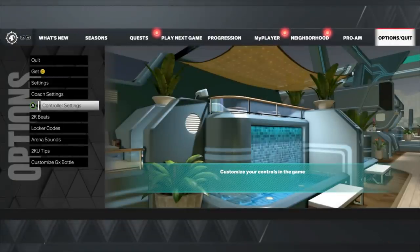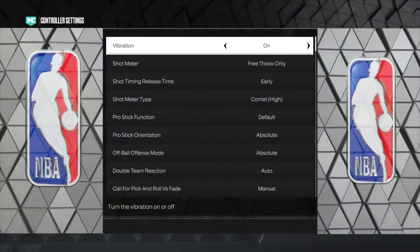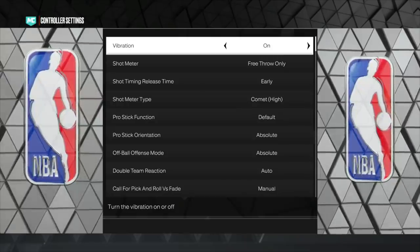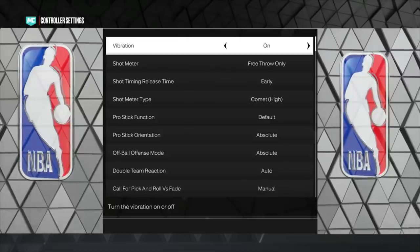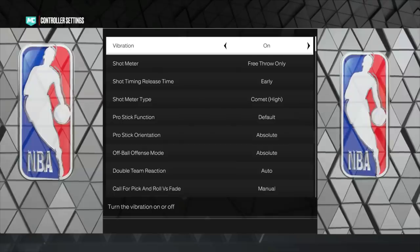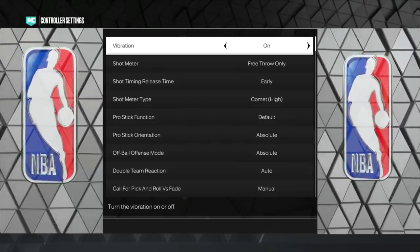The only other thing in controller settings: make sure vibration is on. This is only effective in offline game modes. 2K used to have vibration on for online modes as well, but then Zens came into the game — scripts that would make people able to green every shot by just tapping a button. Most likely you do not have vibration online, but if you do, that's a blessing.